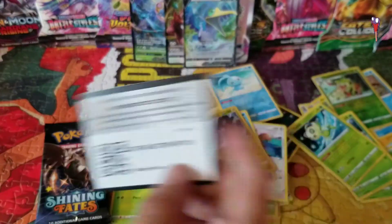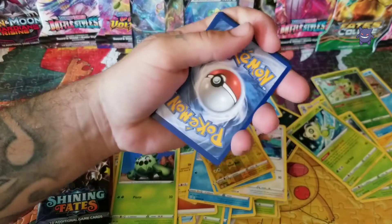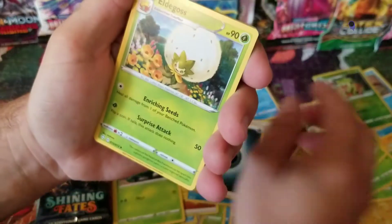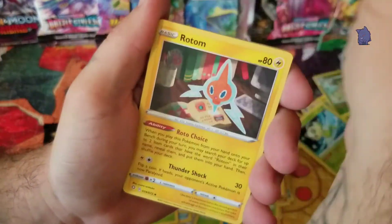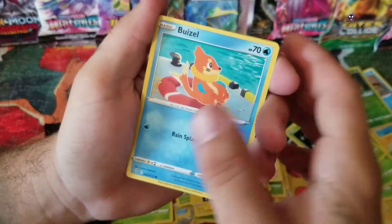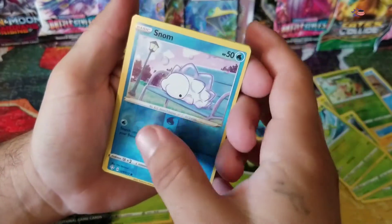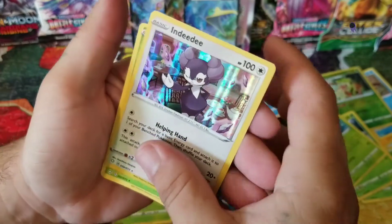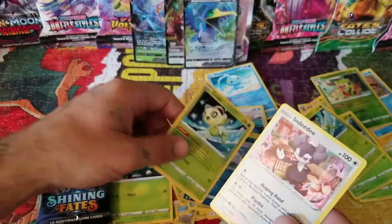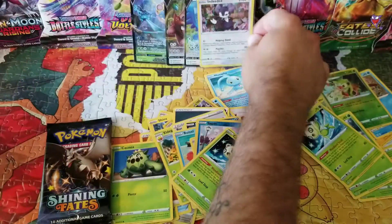There's the code card. Got an energy, an Eldegoss, a Rusted Sword, a Rotom, a Shinx, a Spinareak, a Wimpod, a Cufant, a Cacnea. Reverse holo is a Koffing, and a holo — and a Celebi non-holo. Let's sleeve this.